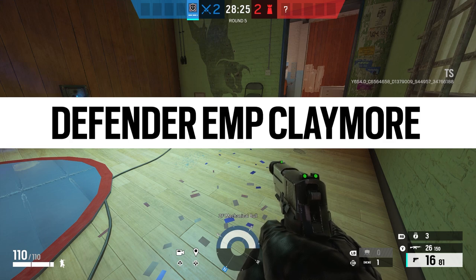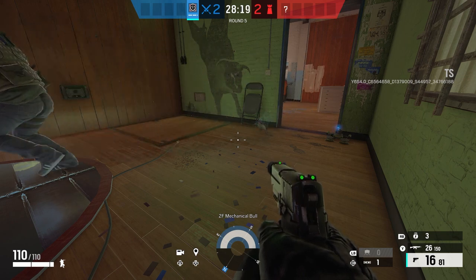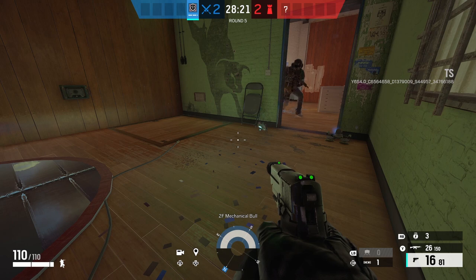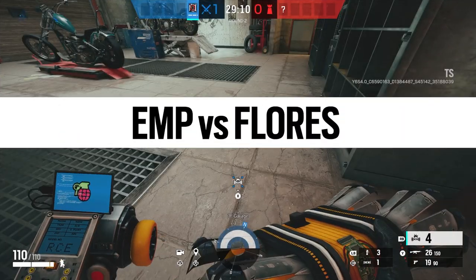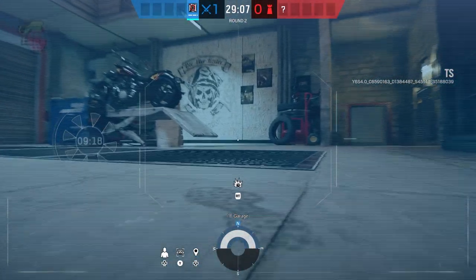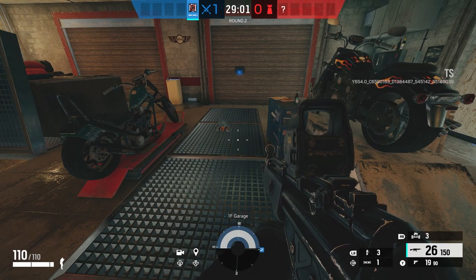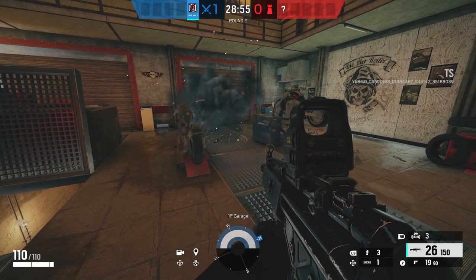Now we've got a really cool one if you can pull this off — and that is to EMP a Claymore, so your defender buddy can just run right past. I think this is going to be awesome if anyone's able to pull this off. However, it's not technically the best tactic, because the EMP is actually very loud — as loud as just shooting the Claymore. But if you can do it, it will certainly look very cool. Also confirmed — you can EMP Flores's drone. This drone can drive into your objective site and blow up a bunch of gadgets. You can actually EMP it — it'll stay vulnerable, so you can shoot it while it's disabled. But as soon as the disable wears off, it will explode. So be wary of that. But the EMP camera is really good against Flores.